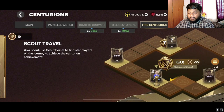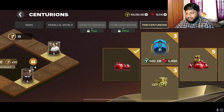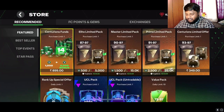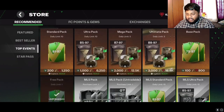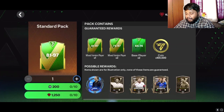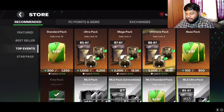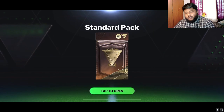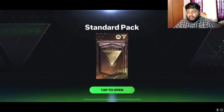We are going to be opening some standard packs for this particular promo and hopefully we'll pack something good. This video is going to be very short because we get to open 10 of these standard packs. Now, you go to the top event in the store section and you'll find these packs — you can open 10 of these every day. So we're going to be opening 10 today and hopefully do a part two.